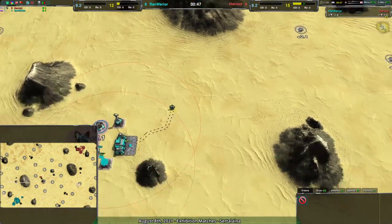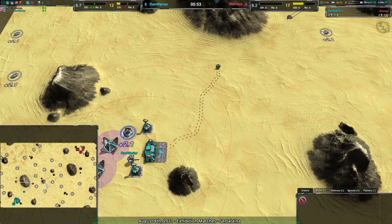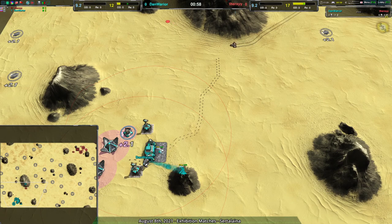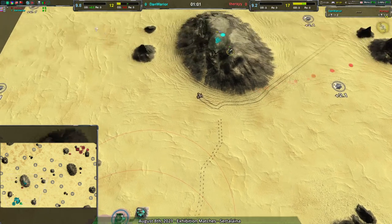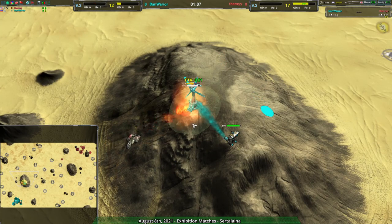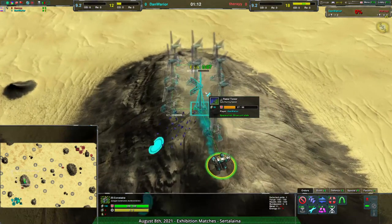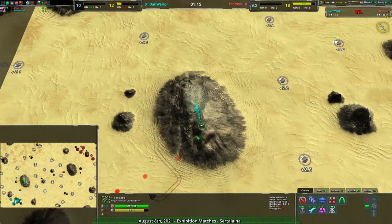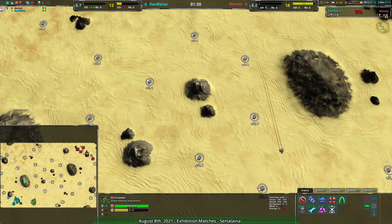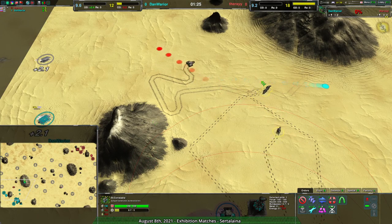Dan Warrior is going for jump bots and Therksy is going for rovers. On a map like this I kind of favor the rovers. Dan Warrior is building puppies as a scouting force, and Therksy is going tanks. Tanks are a little bit slower than higher tier units but they're considerably faster than jump bots, so I'm not sure how this is going to work in terms of map control for Dan Warrior.